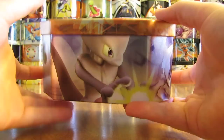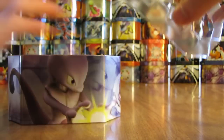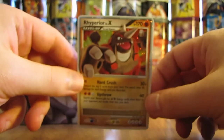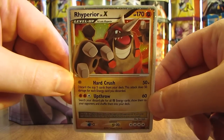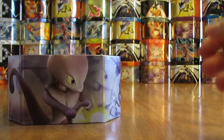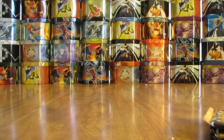There's Mewtwo. Now Mewtwo is the one Level X tin that I could not find anywhere to purchase. I tried purchasing two of them on two different websites, and both got back to me a short time later saying they were out of stock. So there's the Ryperior Level X — I can set that aside. Four booster packs on the inside. I believe they're all Diamond and Pearl series.